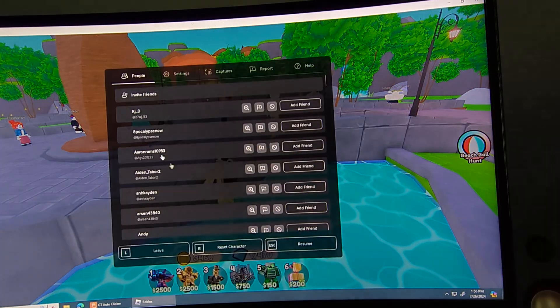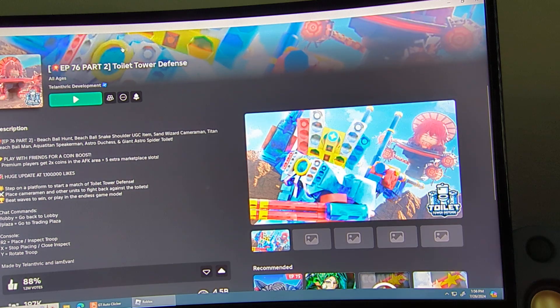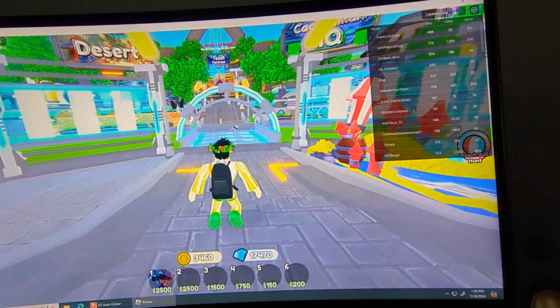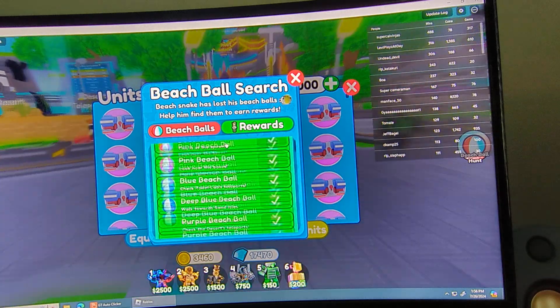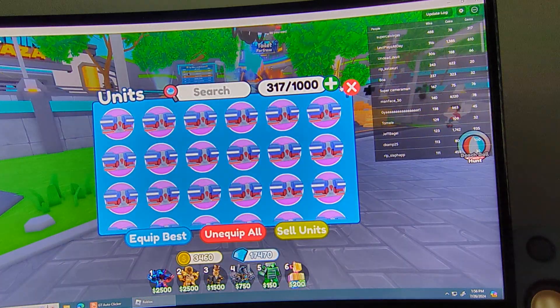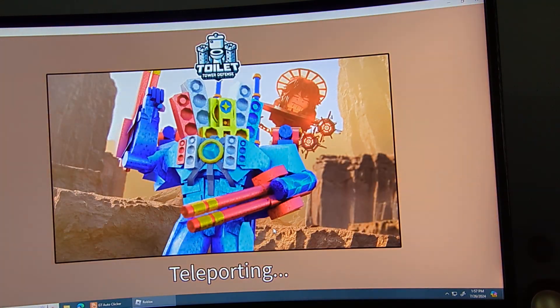Okay, now we leave and go back to Toilet Tower Defense. Wrong area — beach ball hunt. You guys might be wondering about the matches and the really big beach ball. I'm just going to tell you: when it comes to toilets, it's in Toilet City — that's all I'm going to tell you. I want to see if you guys can spot it.